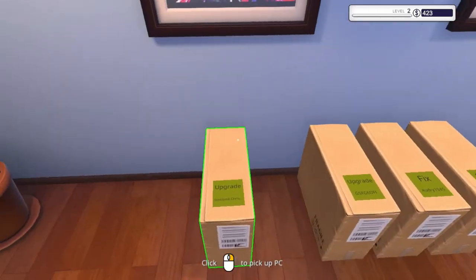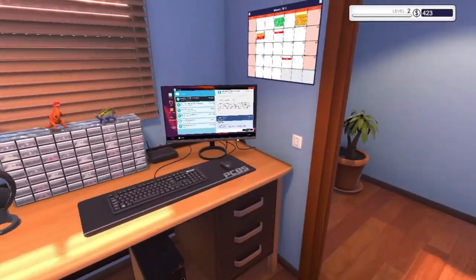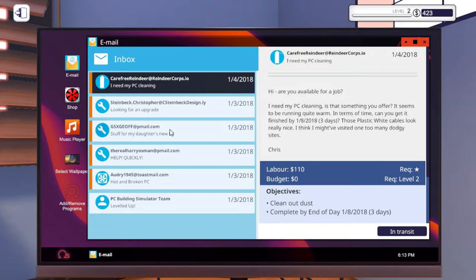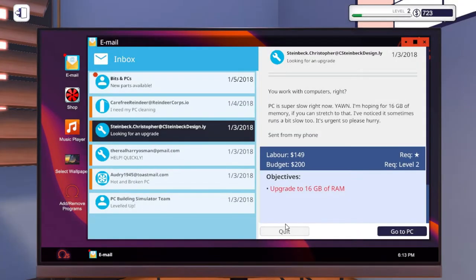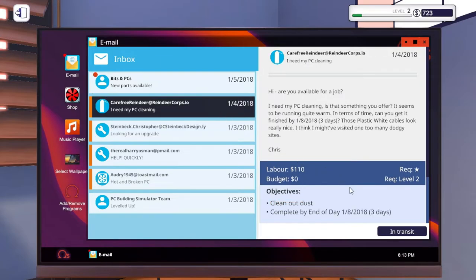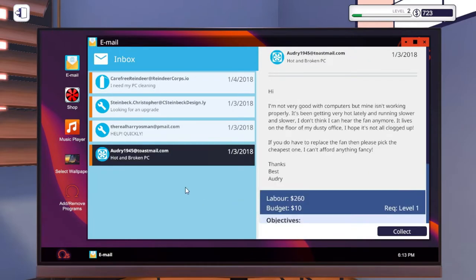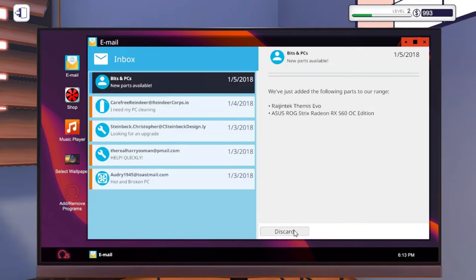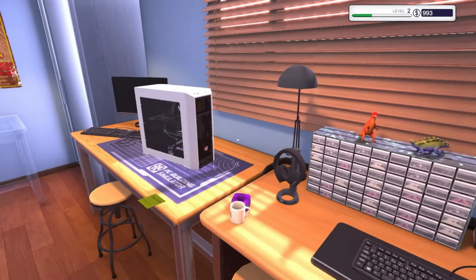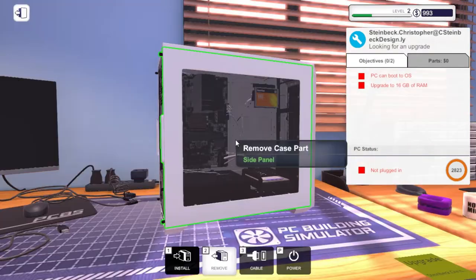Nice and simple. Not sure it was always this easy. Pick up the last computer — put her on the desk. Any new emails? We can collect some money — there we go, $300, thank you. Discard that. That's the PC we're doing — that one's in transit. New parts are available. Click the money for this one. More new parts available. Okay so we'll do this one — this will be the last one of the episode.